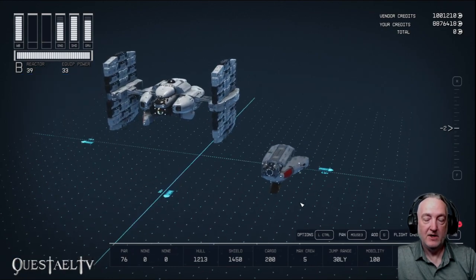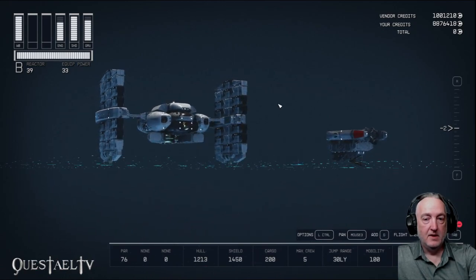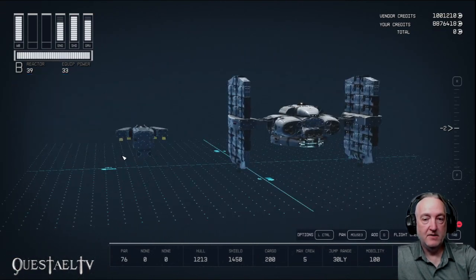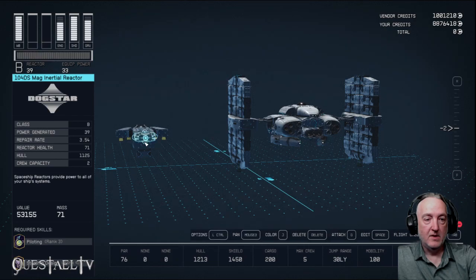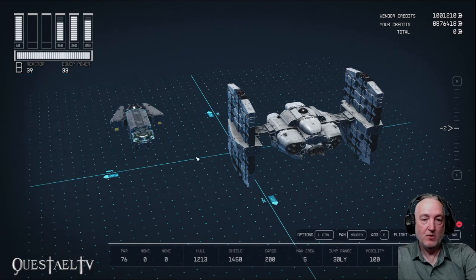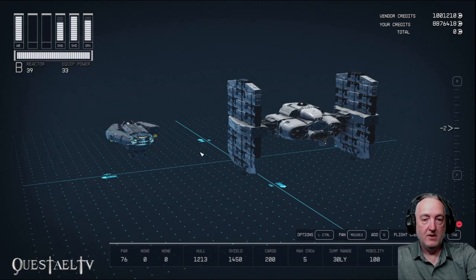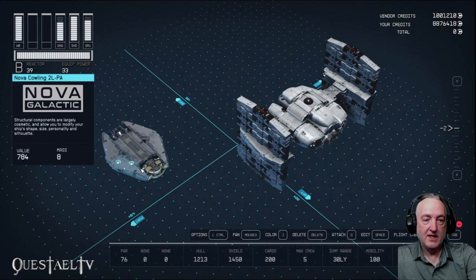That's nasty on the weapon mounts underneath there. Then I'm taking another Nova Cowling for the other side — starboard fore and port fore. Now behind that we're going to place the 1040 DS Mag Inertial Reactor from Dogstar, right behind that Deimos Captain's Quarters. Then we're going to place a Nova Cowling 2L PA — port aft and starboard aft Nova Cowling — so it creates that shape right there.